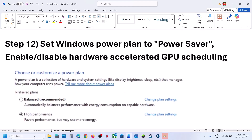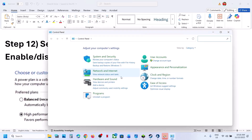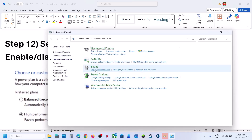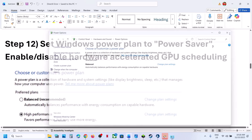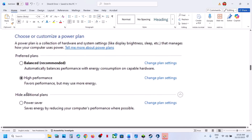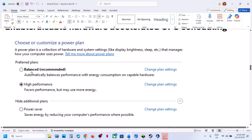The next step is to try Power Saver mode. Type 'Control Panel' in the Windows search box, go to Control Panel, then Hardware and Sound, then Power Options. If you see Power Saver, select it and relaunch the game. If it is already set to Power Saver, try Balanced or High Performance and then check.